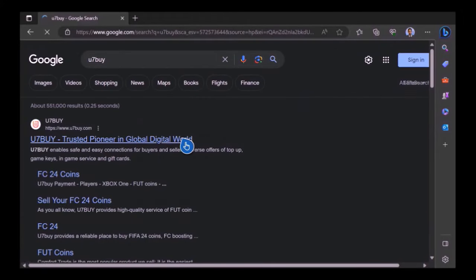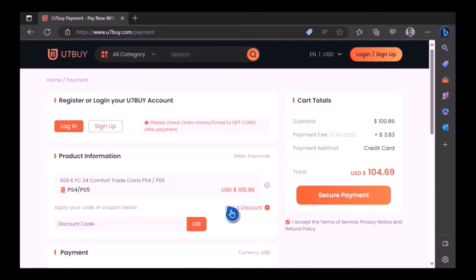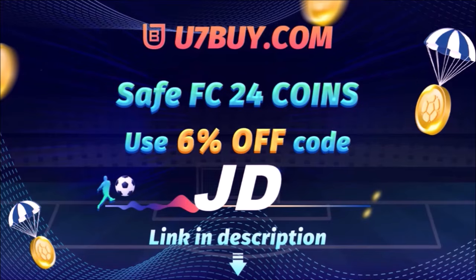Want to use icons and elaborate your experience on EAFC24? Check out Use7Buy — it's the only place JD Gaming ever uses to buy FC coins. Type in 'JD' for a cheeky six percent off, link in the description.